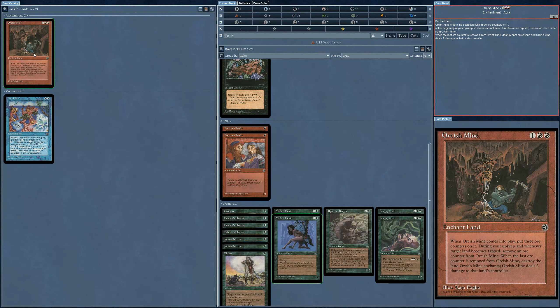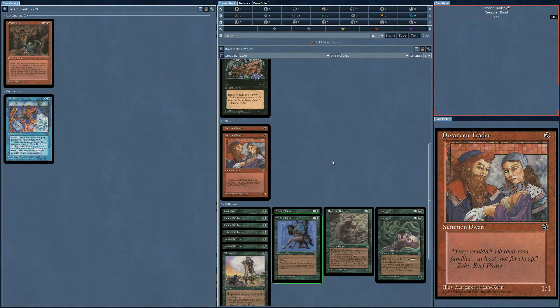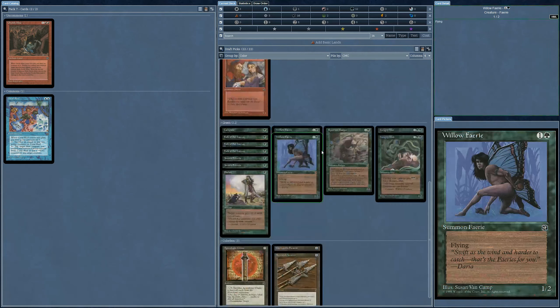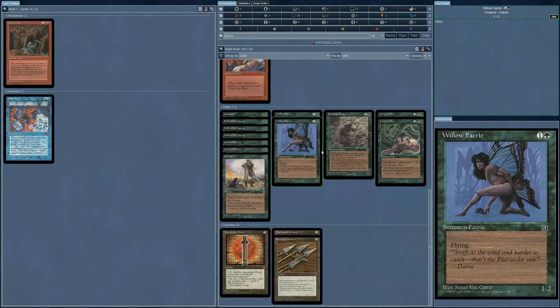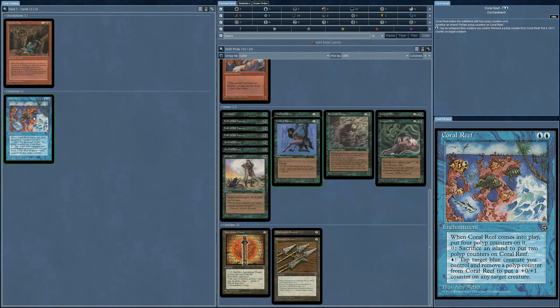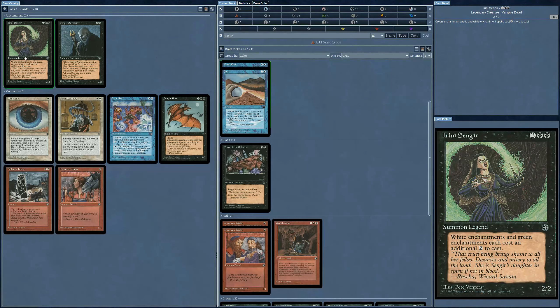What is this? The Mine comes into play — whenever a land becomes tapped, remove an ore counter; when the last one is removed, destroy the land it enchants. So some land destruction — very slow — plus additional two damage. I am playing red, but basically it's green. I guess I'll have to take it, I've got nothing else here.